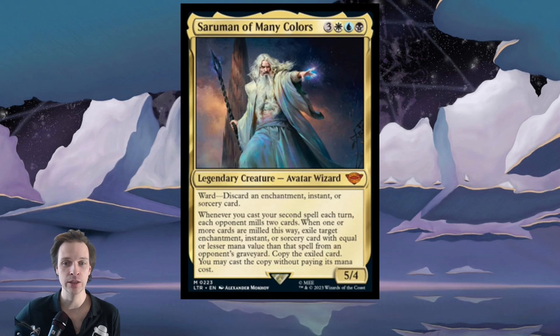Ward: discard an enchantment, instant, or sorcery card. So he has some form of protection — if someone is actually trying to hurt him, he's trading two for one. So there's an upside to paying this much mana for something like this, which is good.